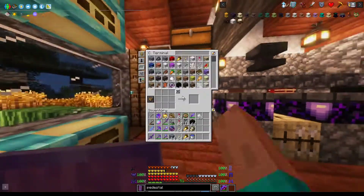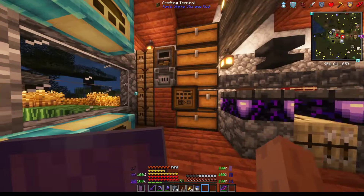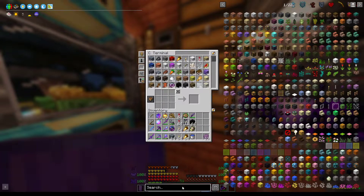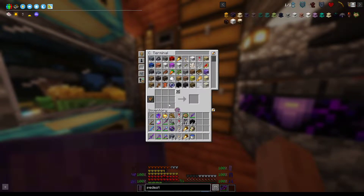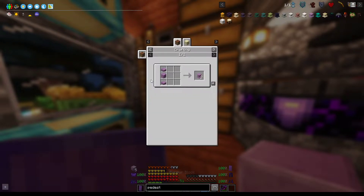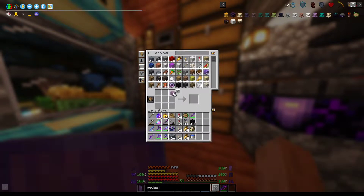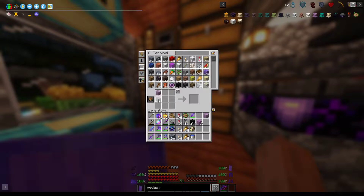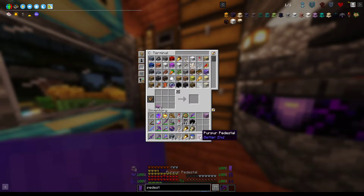It basically just is an elytra now. Anyway, purpur blocks — you turn them into purpur, then polished purpur, which is purpur, then you purpur pillar-ify it, and then you make more purpur pillars apparently, because that's what it needs for this. And we got some purpur pedestals.